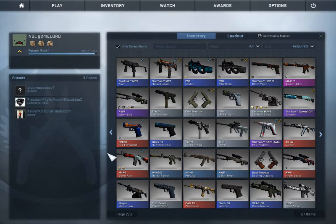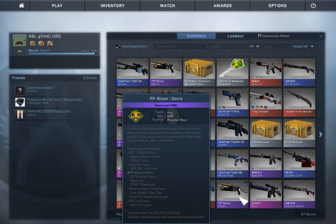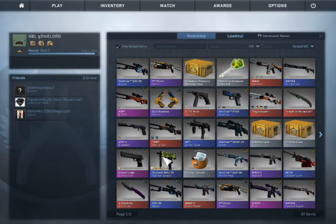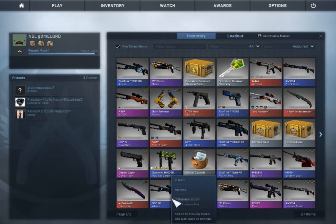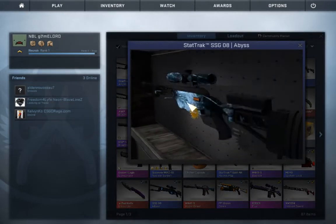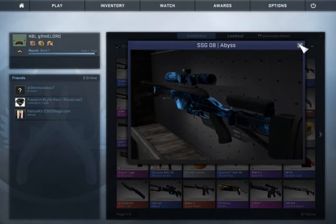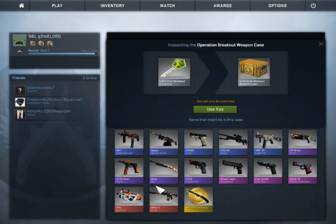This one is Well-Worn. Let me check my other one — my inventory is a little messy, sorry about that. Okay, this one's Minimal Wear so I'll start using my Factory New one. What does the Well-Worn one look like? Yeah that looks good. I kind of like the new StatTrak one better — I think that one looks a little bit better.